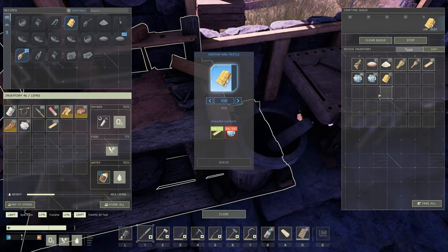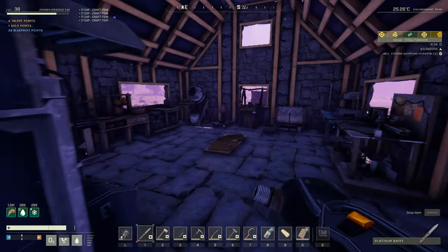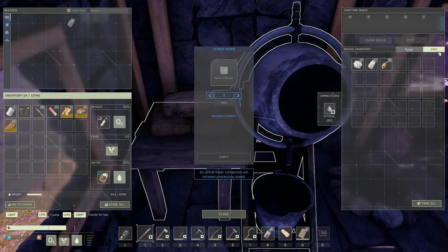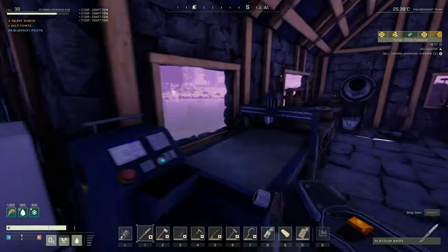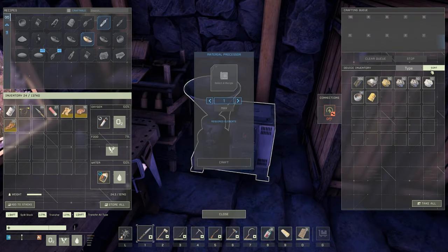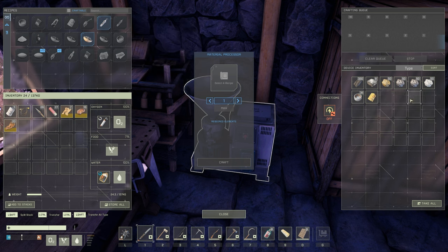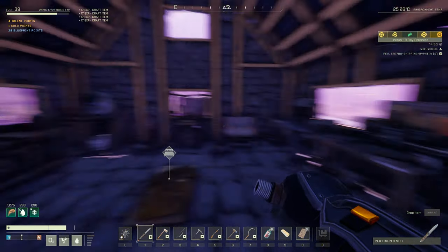We're going to get some more organic resin crafting. We are short on oxide — there's always something that you're short on. So I think we're going to go out and grab some more silica and oxide really quickly from the Arctic biome as we wait for our titanium to smelt up. We're going to get these turned into composites, we just need some more organic resin. We'll make 50 more composites, get those in our smelter as well, and then go on a quick run for some silica and oxide.